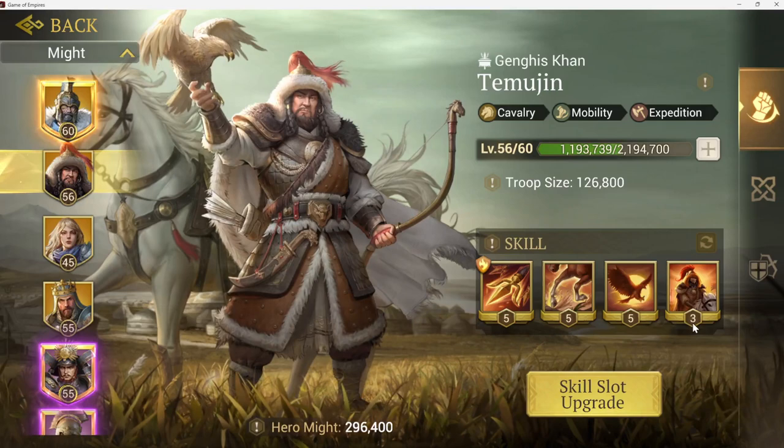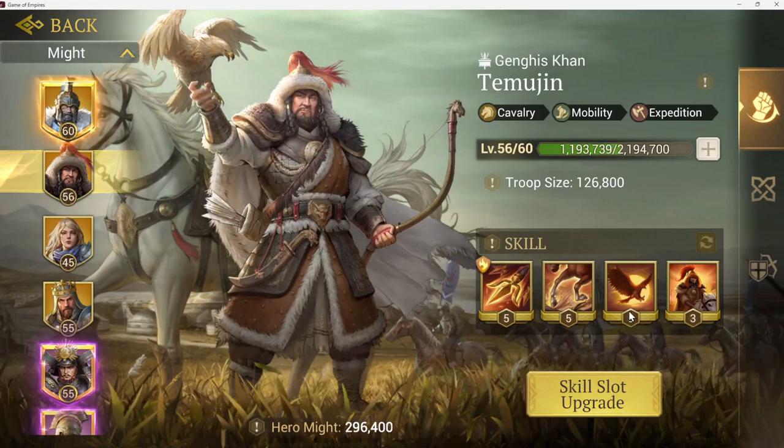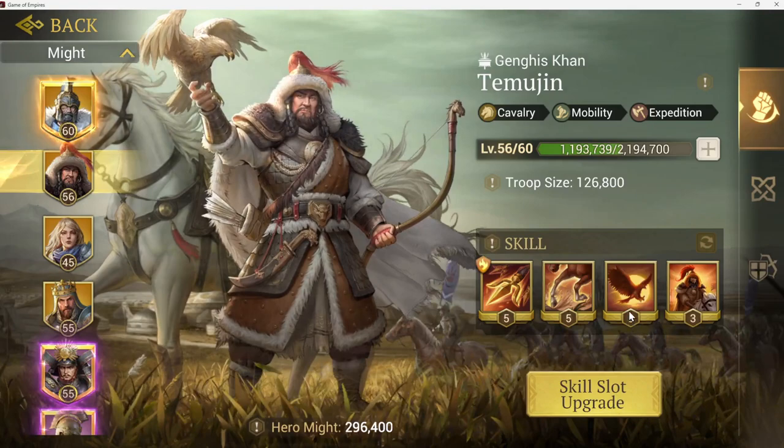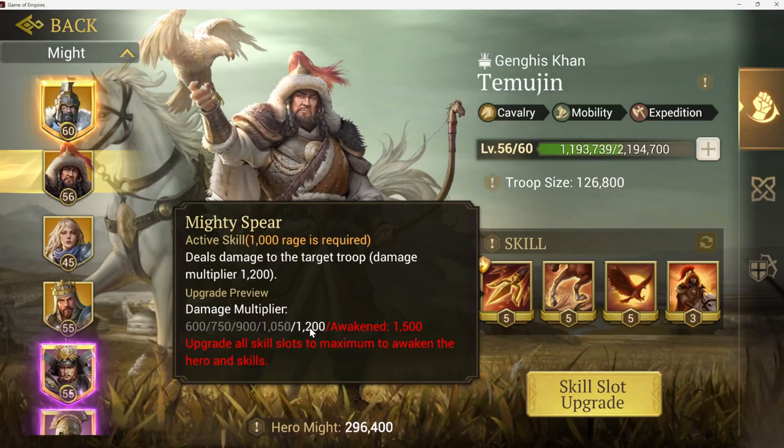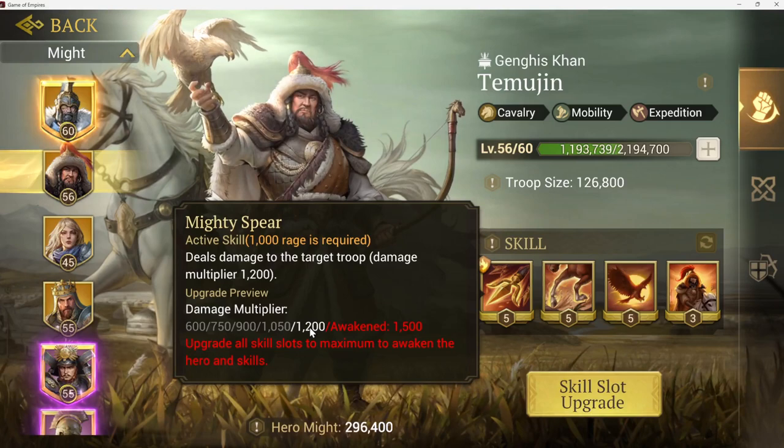There's a pattern to the bonuses based on hero type. Heroes also offer skills, listed in the skills tab. There are no numbers under these skills because this hero is awakened — I got each skill to level five. Once you get all five skills to level five, the button will say 'Awaken' instead of 'Skill Slot Upgrade.' You just click it, it doesn't cost anything, and you get a small additional boost — going up by 300 versus 150 previously.